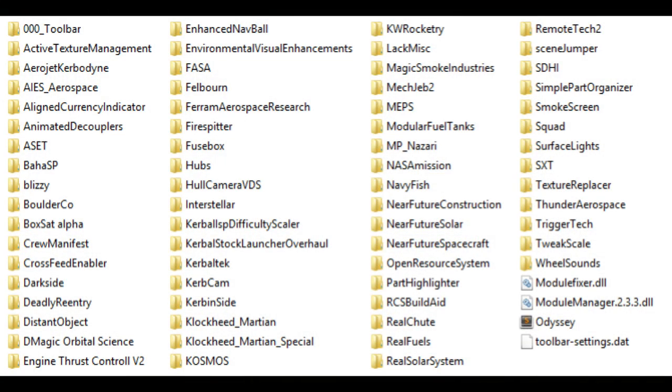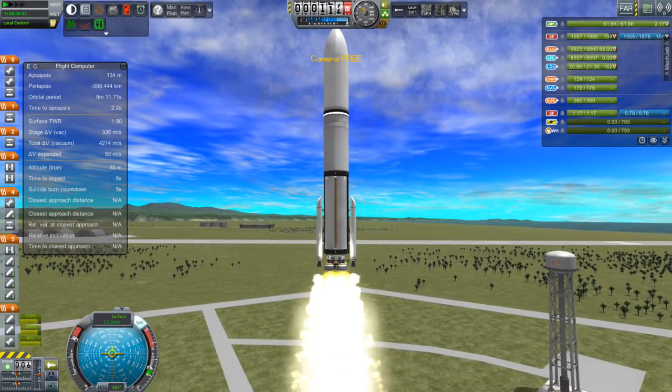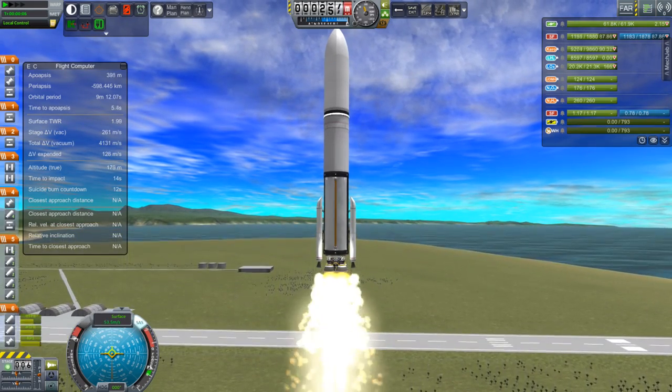Now we have MP Nazari, NASA Mission, and Navy Fish. MP Nazari is the folder for Hot Rockets, which gives us those awesome flaming trails behind our rockets.